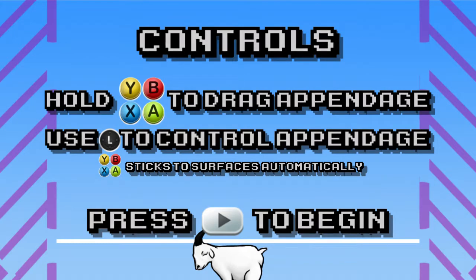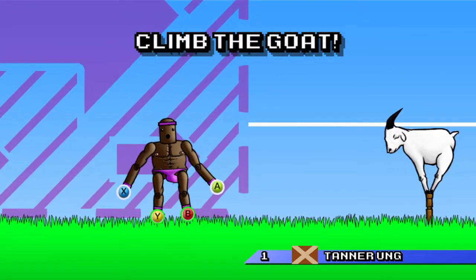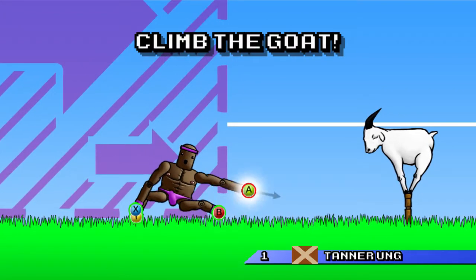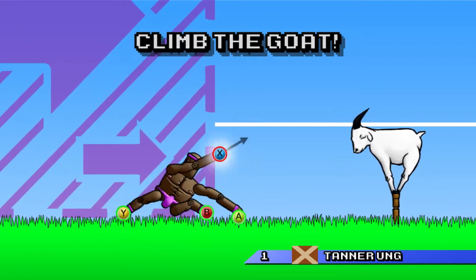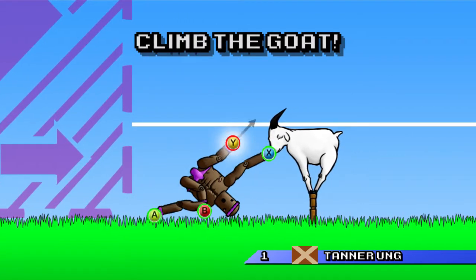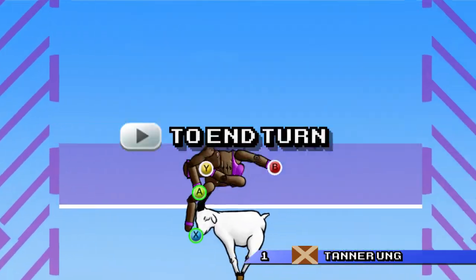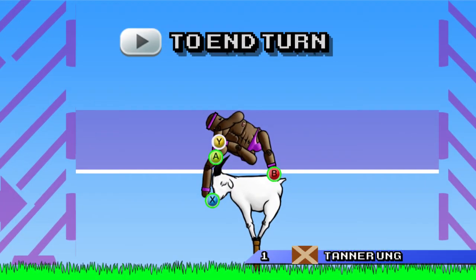Go ahead and press start. Now, each button, as you can see — there you go. All you have to do is mount the goat. Is the goat my friend? Yep. And I have to mount him. You've got to mount the goat. So what qualifies as mounting in this game? You have to go above that line. There you go. So now you can end your turn. X is the hand.